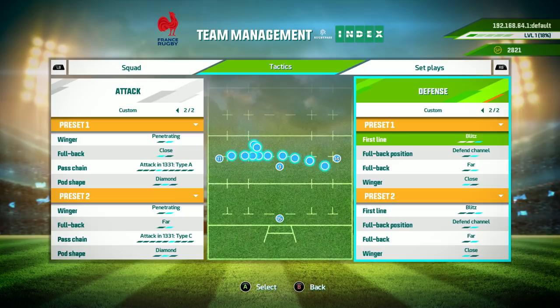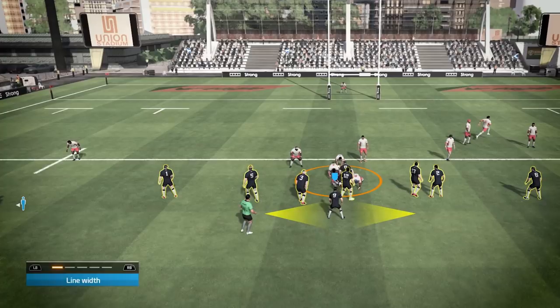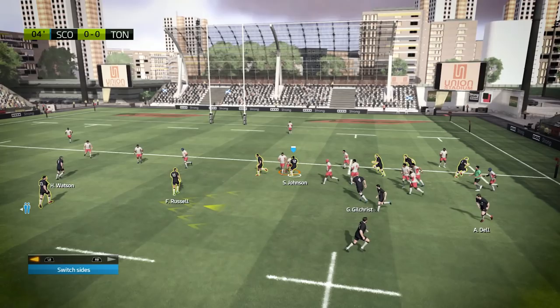On the pitch, control the width of your attack line on the fly. Take up the full width or keep a tight line — the choice is yours. You can also adjust the depth to allow your players to receive the ball at full pace or to play safer passes. Change the side you attack from and dictate play.